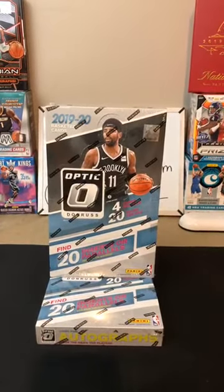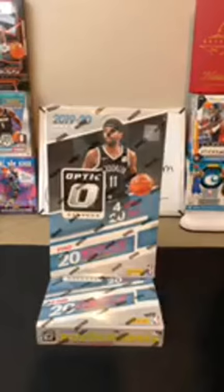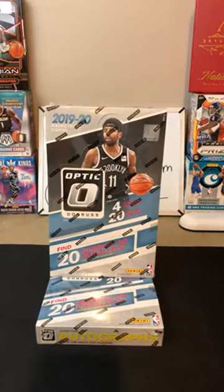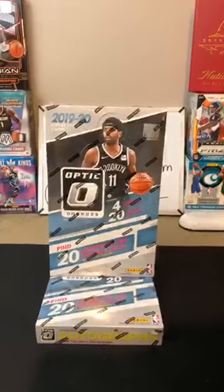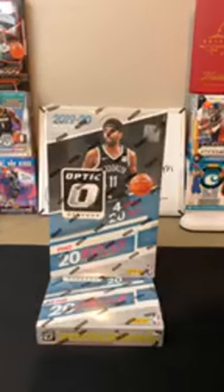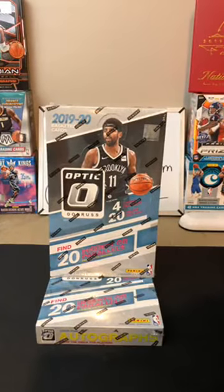Speaking of some breaks coming up: tomorrow we do have Obsidian and Elite once again — another great combo. That is Obsidian first off the line and one Elite basketball box. I think we have football Sunday if anyone's interested. We have a 2017, 2018, and 2019 Prizm blasters — potentially a Mahomes, McCaffrey, Lamar Jackson, Kyler Murray, Drew Lock, Deshaun Watson — a whole bunch of potentials.